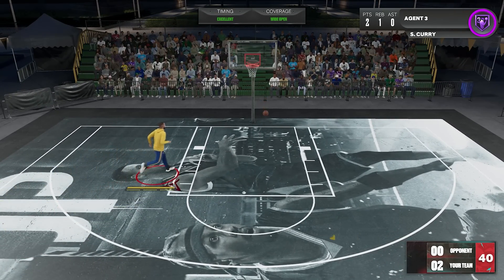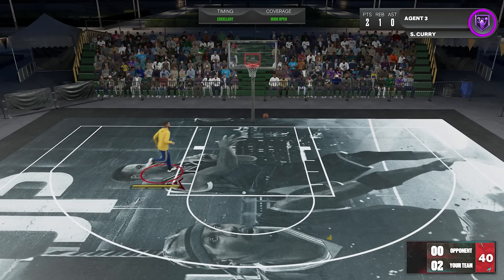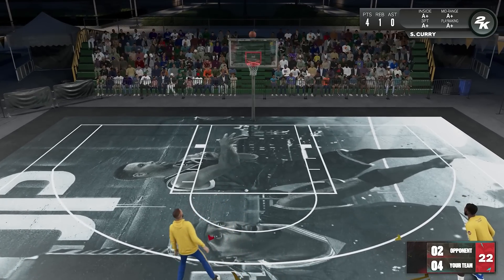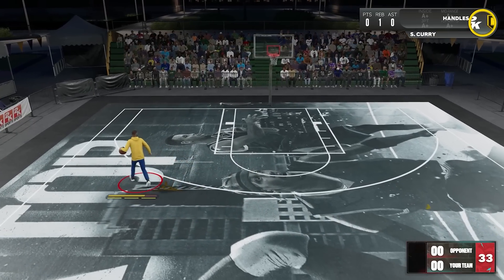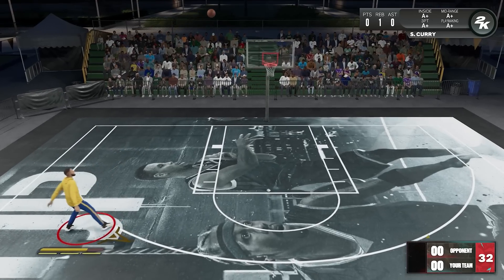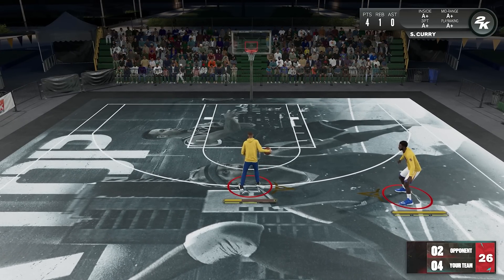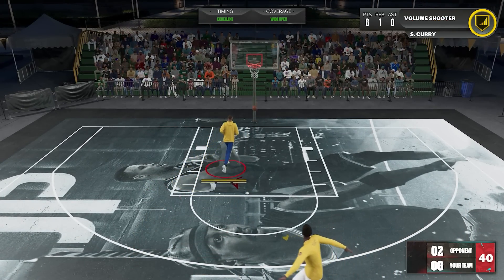The reason I can't give you an exact minimum drain requirement is because it keeps changing. Here you can see it's almost at half the bar and the badge still didn't activate. But here it was still far from the midpoint and the badge activated. The big difference: with one I took the shot straight away, and with the other I stopped for a while before shooting. You can still activate the badge even if you stopped before shooting, but that sequence could've activated the badge if the stamina was a bit lower.